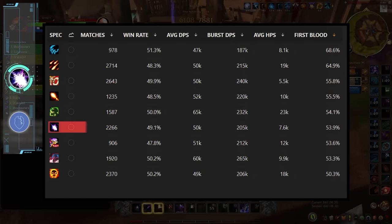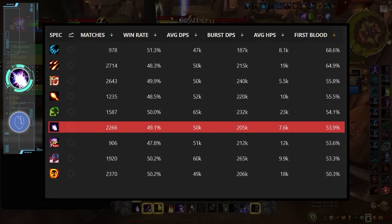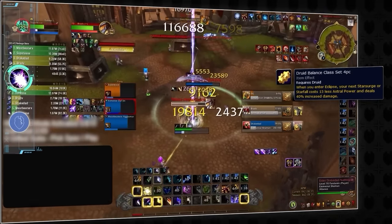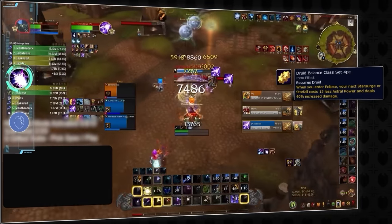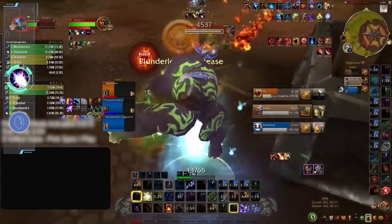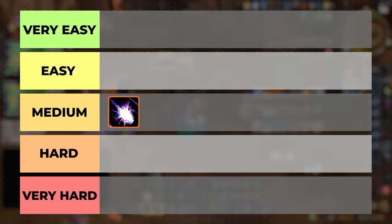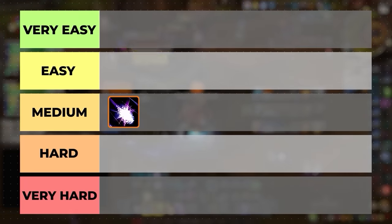Balance Druids have some of the highest death rates in the bracket and it's an almost guarantee that they will be the target. On the bright side, boomkin burst is looking better next season thanks to the returning season 1 tier set, so finding kills might be a bit easier with damage alone. As a slight update to our previous rankings, we will actually put Balance Druid in the medium difficulty tier.